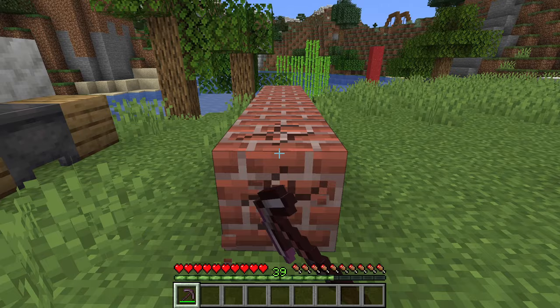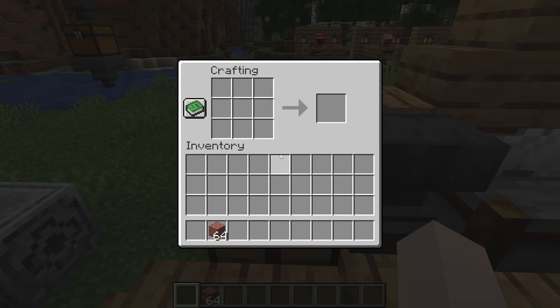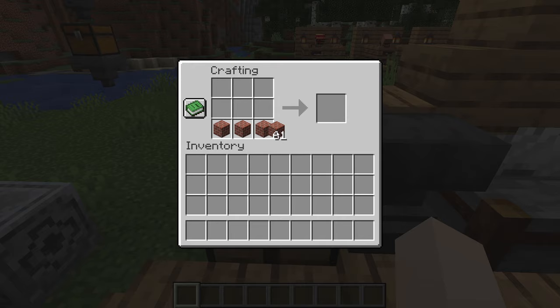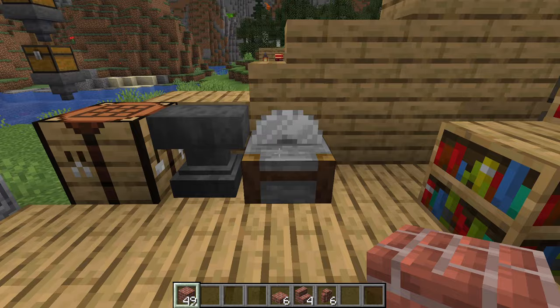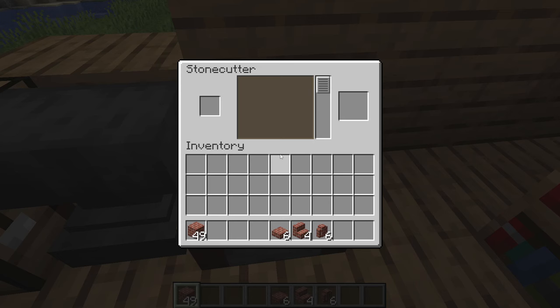Bricks can only be mined with a pickaxe — if you don't use a pickaxe, it returns nothing. Similar to other stone-based blocks, bricks do have their variants, including slabs, stairs, and walls. You can also use the stonecutter to get the same variants.